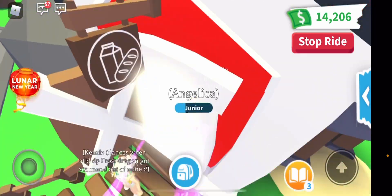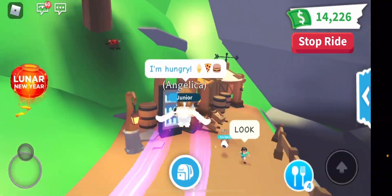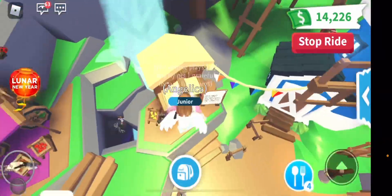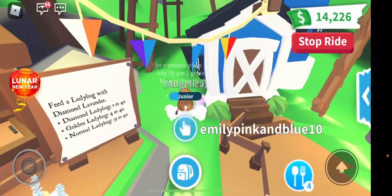This is the farm shop right here, so just going to go inside. As you can see if you go around here, you can see the water and the food and stuff like that. And right here there's all this bee stuff, or ladybug stuff. If you go over here you can buy the Diamond Lavender.